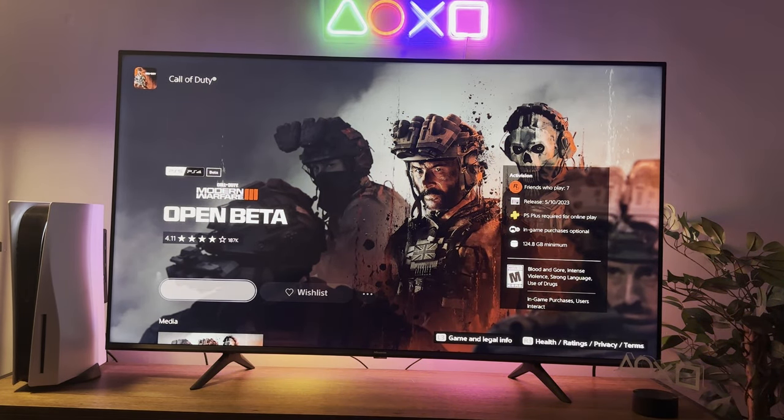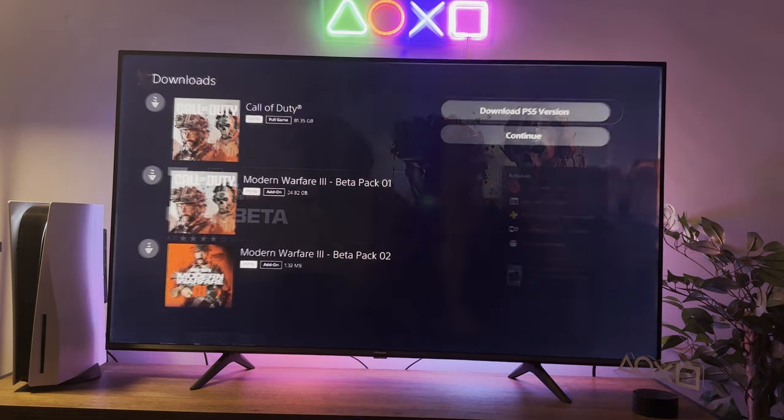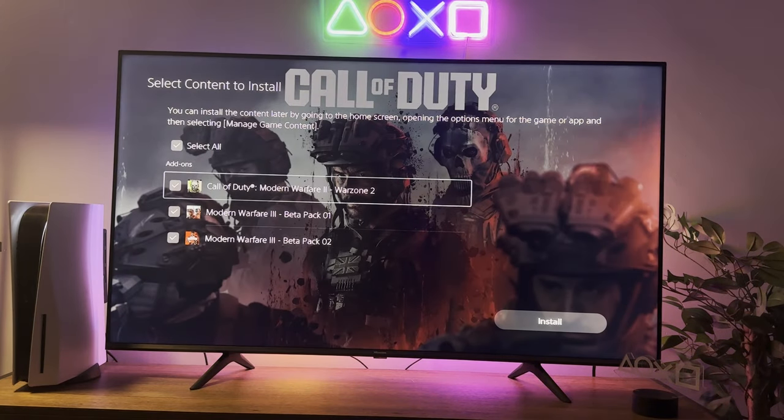Once you're on this screen and you hit download, it's gonna ask you what version of the game you would like to download. Here it's gonna ask you if you want to download the PS5 version of the game, so I'm gonna go ahead and select that.